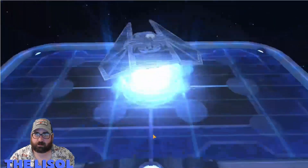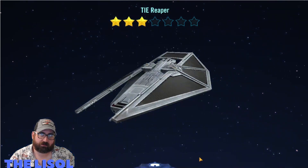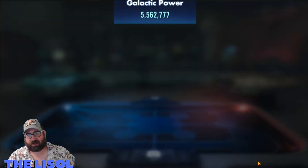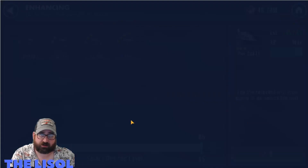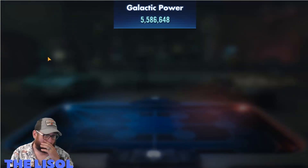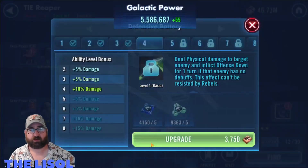I start by activating the Tie Reaper. I've been farming the Shore Trooper out of regular energy nodes, and that has given me the Tie Reaper shards. It's a ship I'm probably going to continue farming after I'm done with the Shore Trooper.